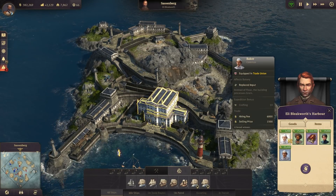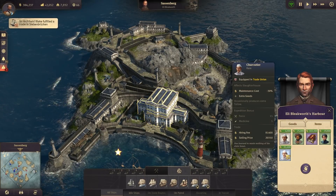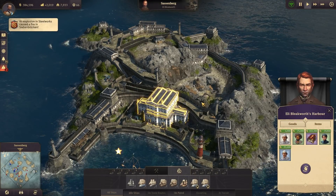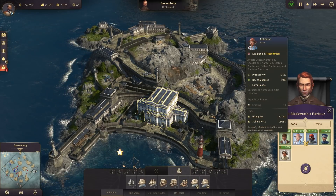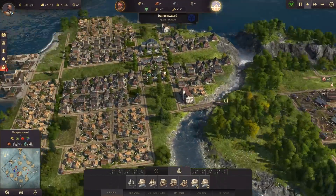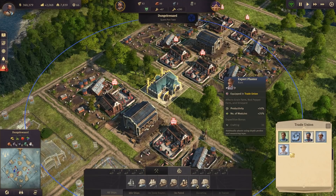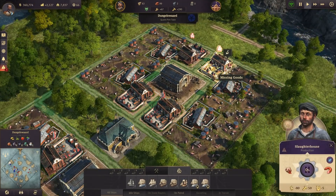For example, one of the guys I use: he affects only the slaughterhouse, reduces the maintenance cost by 50%, and also adds extra goods to the output — basically making items out of thin air. Now grab the trade union and let's put those guys to use. The first one affects both the slaughterhouse and pig farms — really good for this layout — and it increases productivity by 20%.